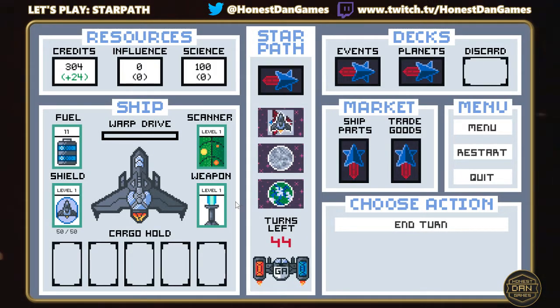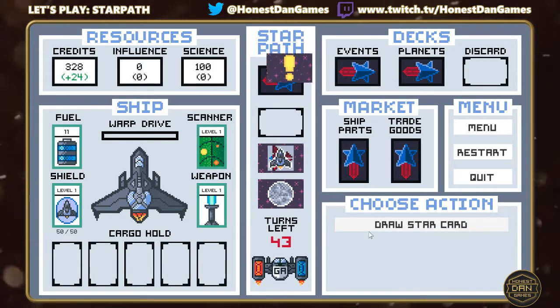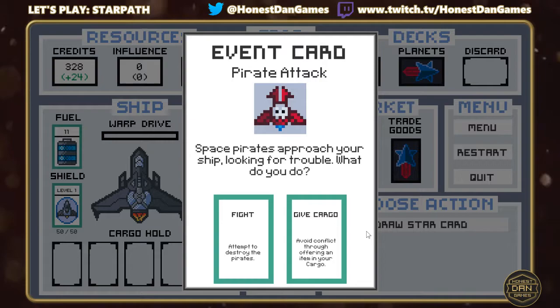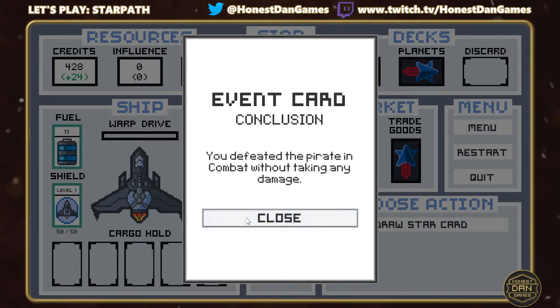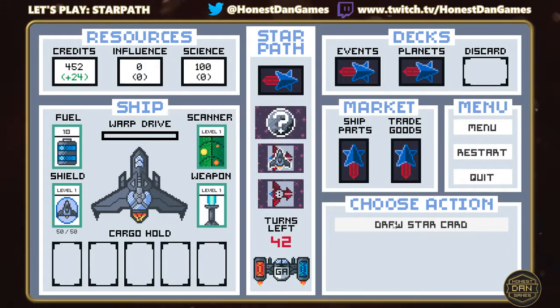We were successful and didn't lose any health, which is good. We end the turn. The prototype doesn't display your ship's shield level prominently, but it is shown — we're at 50 out of 50. We draw another card and get another pirate attack, which we fight and succeed again. Even though we're winning these combats we are losing fuel as we go, which isn't great.